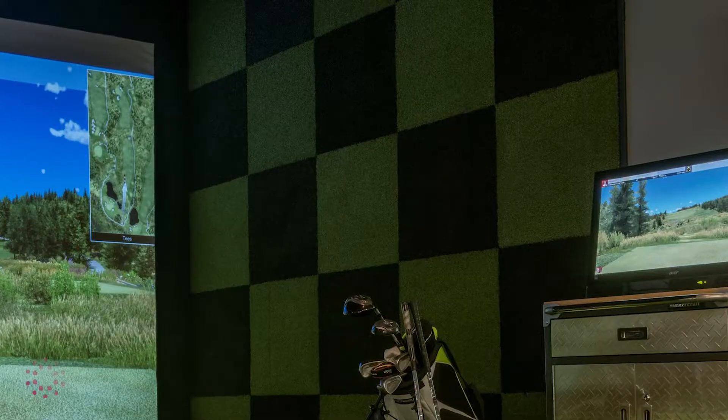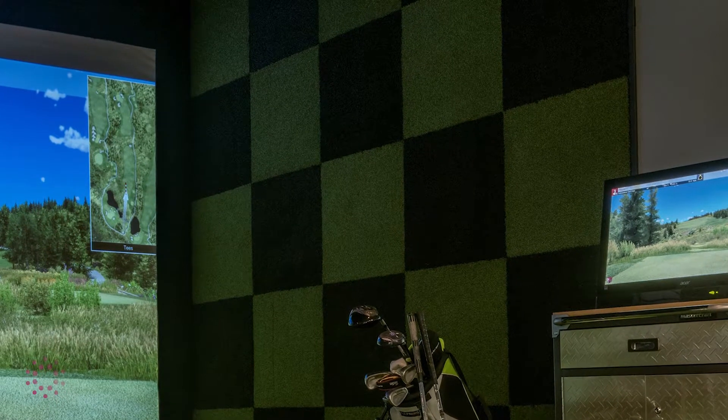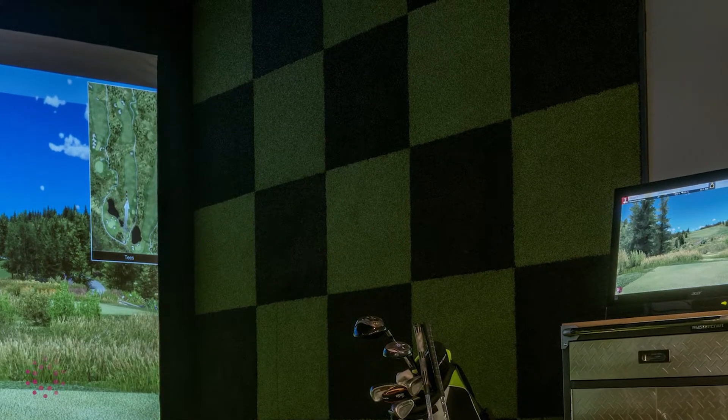Let's talk about wall treatments. Traditionally in golf simulators you see black curtains — they're functional, great for opening and closing off neighboring spaces in the basement, and they even look pretty cool. But it's far from your only option. This room here has black and green checkered turf grass on the wall — it's padded, functional, extremely durable, and looks really cool.